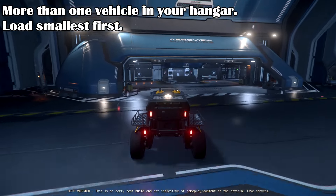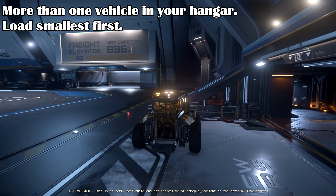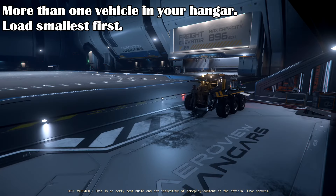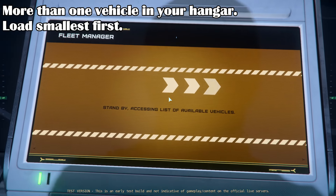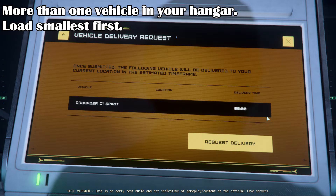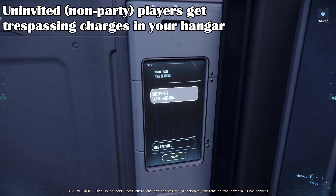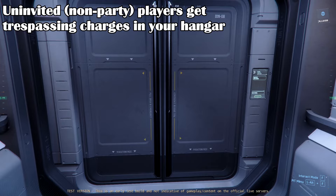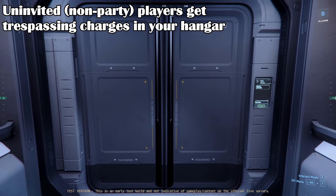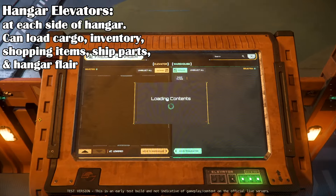You can load up more than one ship or vehicle in the hangar — for example, if you want to load a smaller vehicle into a larger ship. Always call in the smaller vehicle or ship first, then move it out of the ship elevator before calling in your larger ship, otherwise the smaller one will get replaced. You can invite others to your party and they will be able to enter your hangar safely. Uninvited guests get trespassing charges if they try to enter, but a persistent player could still try to sneak inside.